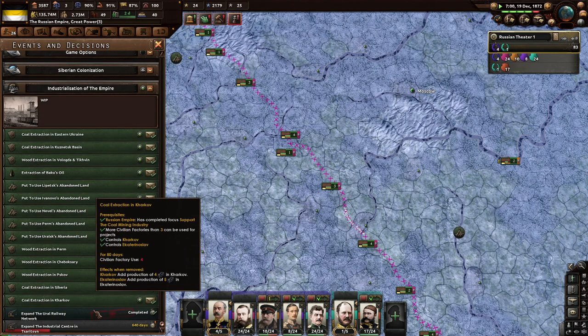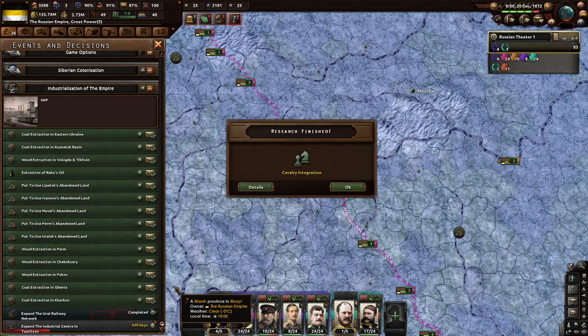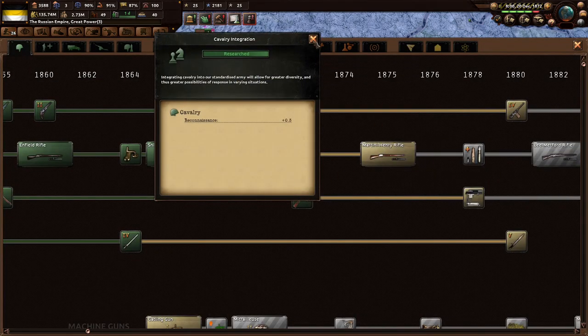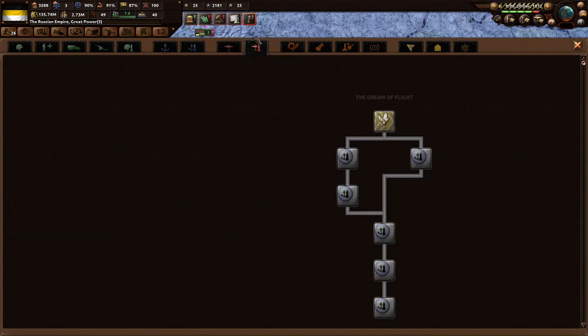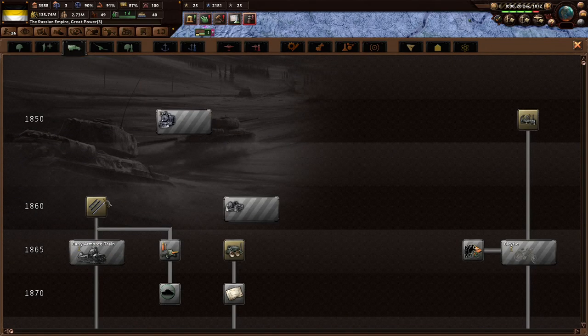We've got the infrastructure done, look at that — nice! Cavalry integration, please, thank you. Nothing about that I really care about. We're running out of things to build here. Tanks and armor — we don't really have that many tanks or armor anyway. Organization loss on moving — that'd be okay.